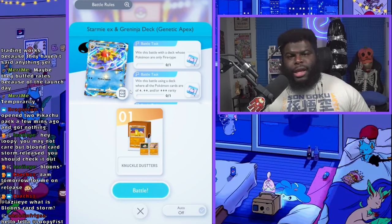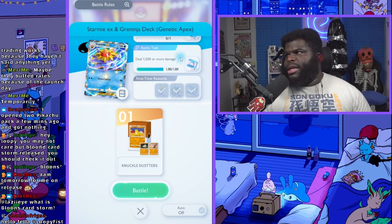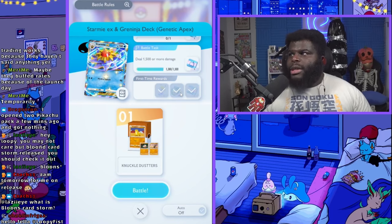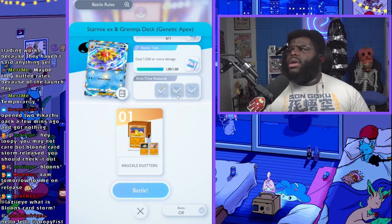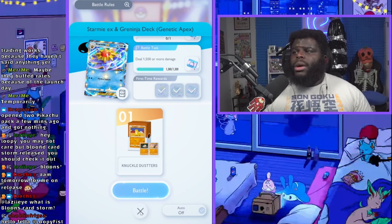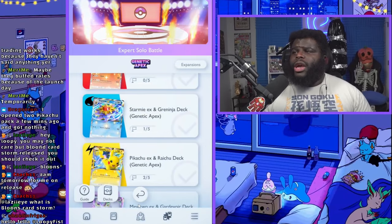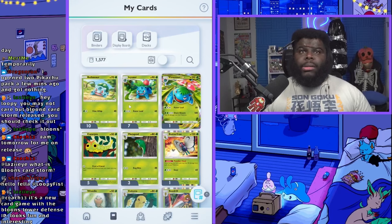Something else I want to mention: there is something called shine dust that you get. You get a smaller amount throughout the earlier challenges — beginner, intermediate, and advanced — at 200 per first-time victory. You just have to beat it once to get it. What shine dust does is it's used to add flare to your cards. I actually like this system. You can come down to all the Pokemon cards you have and see the number in the bottom left corner showing how many copies you have.